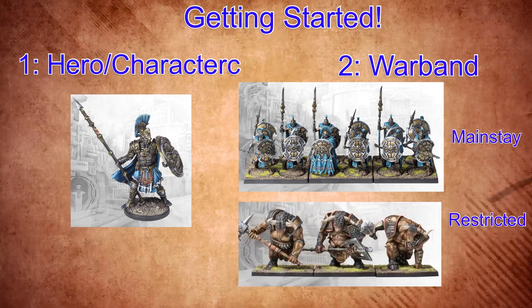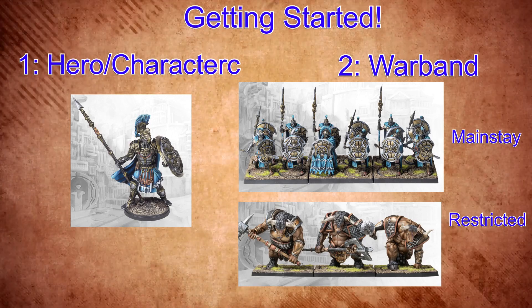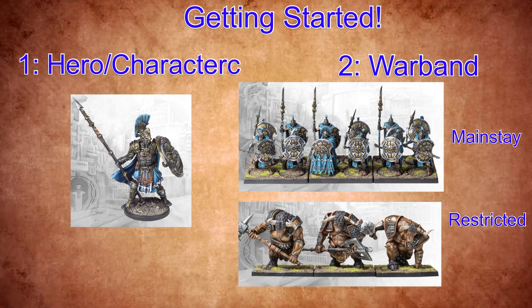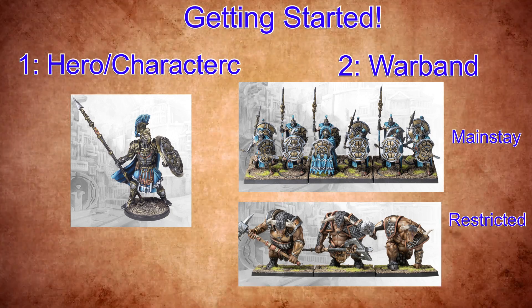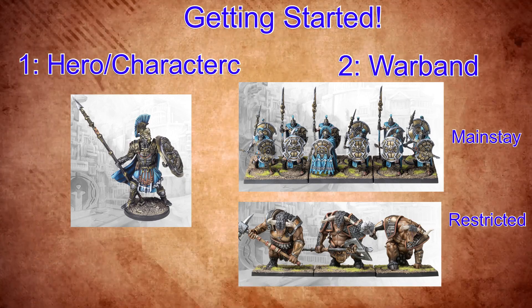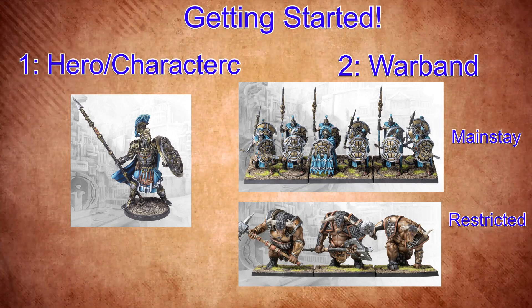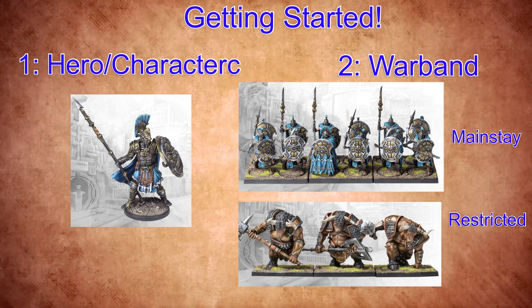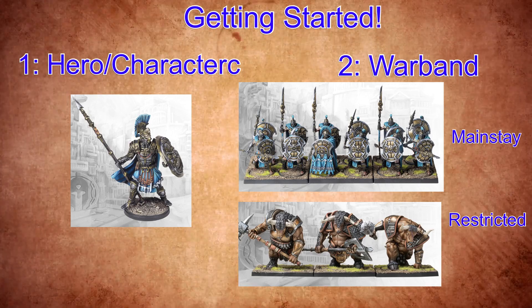Each character will have units listed in two different sections. The first is a mainstay unit — you can take up to four of those for each character; they're the main guys he likes to hang out with. Then you have what are called restricted choices — you can have one restricted choice for each mainstay in the army. So at most, each character could only have two restricted options if they took two mainstay options. The hero itself can join any unit in the warband, but you are limited on those restrictions, so make sure you're following them closely when building your army.